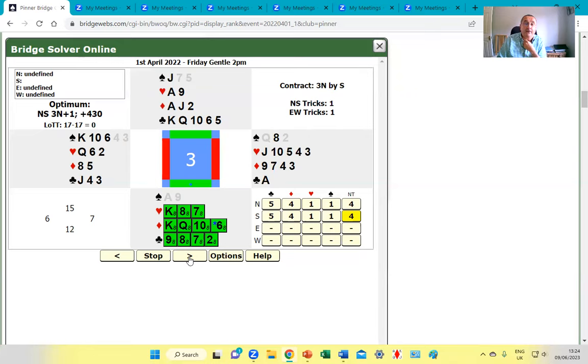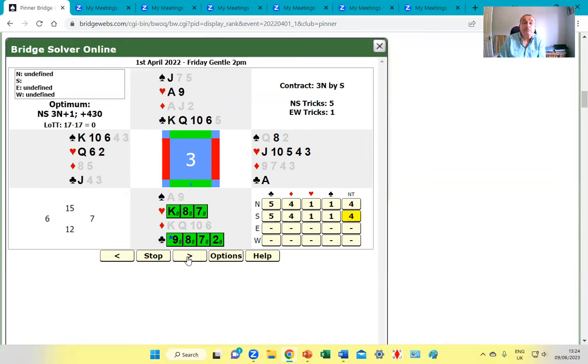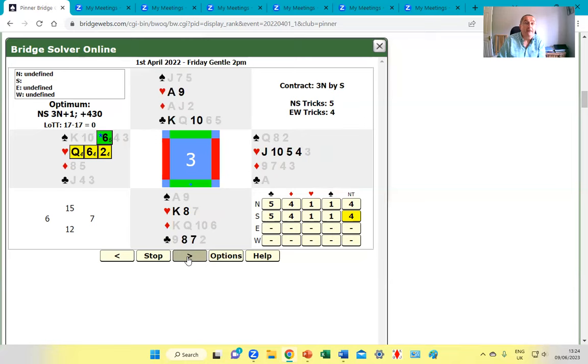Once declarer ducked, they just carried on in spades. The ace has to be played, and now declarer has no more spade stopper — a single jack in dummy will get taken by the king. Declarer tried cashing diamonds and hearts, but had to play clubs at some point. When they did, the defenders kept their spades. East got in and switched back to a spade, and the defence took the remaining spade tricks. Declarer made only eight tricks.